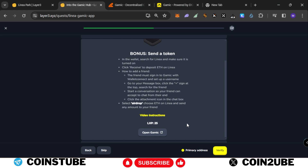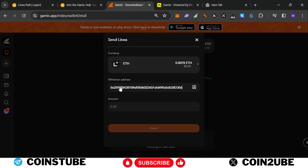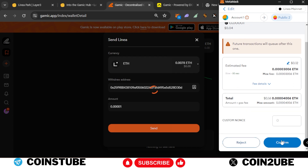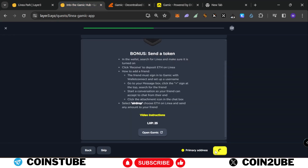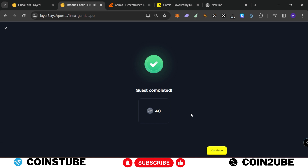Now we'll complete a bonus task to get 25 LXP. In this task you need to send some tokens to a friend's account. Go to MetaMask, copy your second address, visit the Gamic app again, select Linea, click on Send, paste the secondary account, and choose a nominal amount. Gas fees are 21 cents on Low. Confirm the transaction — it is showing success. We'll go back and verify. This task is also complete. There's an additional task without LXP — let's skip it. We received 40 LXP for this quest.